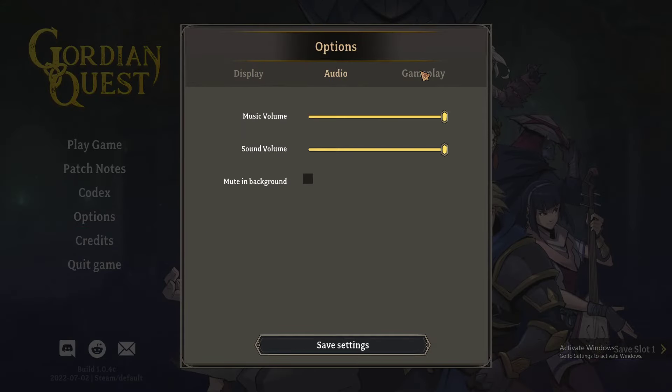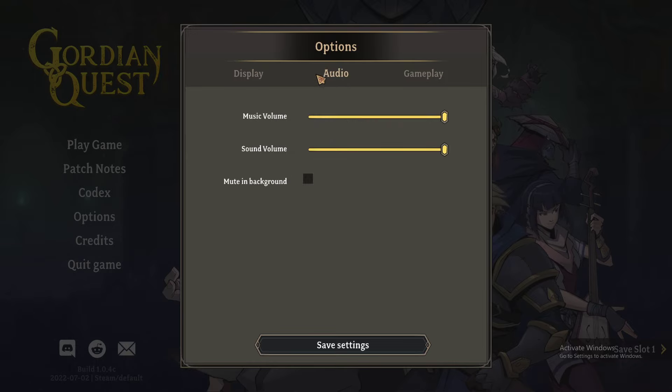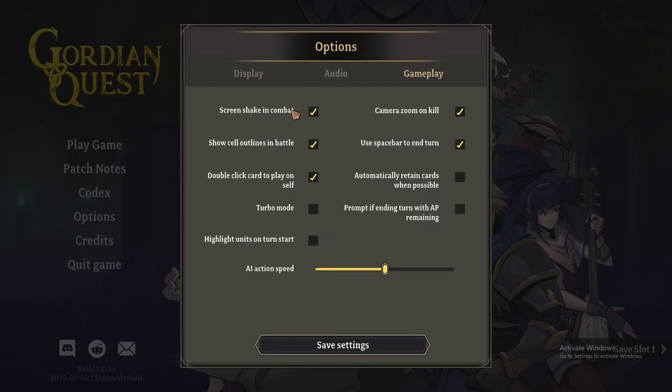I did just pop into the options before I started the video. All I changed was I made it full screen and the frame rate 60. I didn't change the audio — I just left it because I have it leveled in OBS. Screen shaking in combat — I might turn this off because sometimes it's super annoying. Turbo mode — I'm sure that's kind of like fast, or maybe it takes out some of the animations.